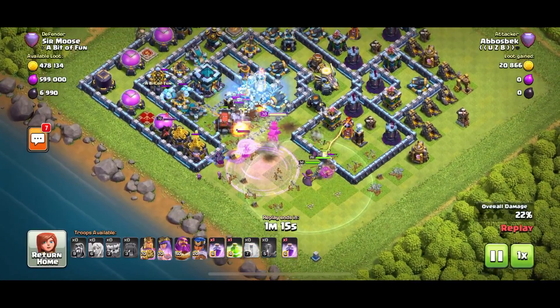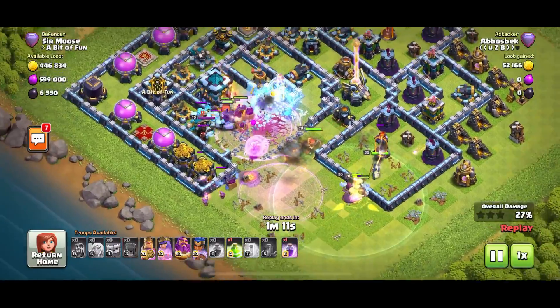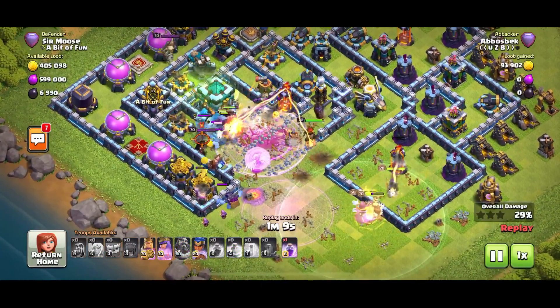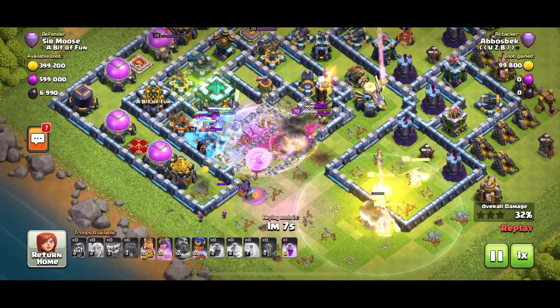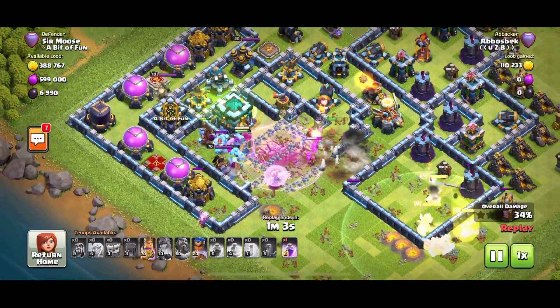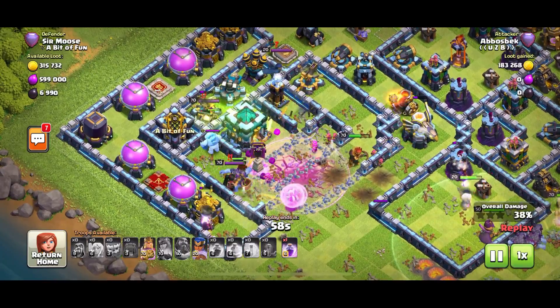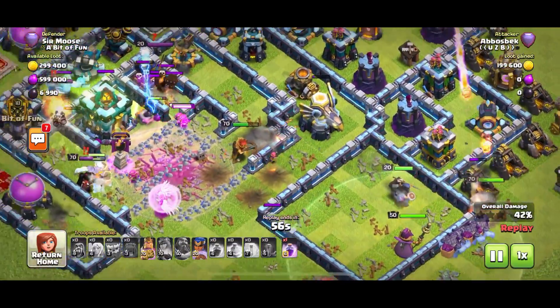A few yetis have made it into the center - and there we go, it's the ice golem car wash! The ice golems are out to give that wall wrecker a good wash, clean those alloys, wax it, get rid of the dried bugs on the windscreen - and break it apart so it doesn't reach the town hall. And it did not reach the town hall.